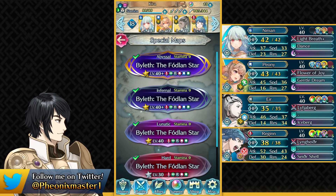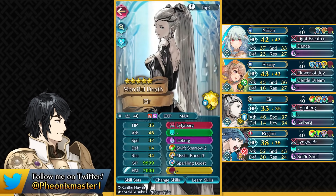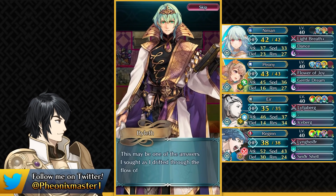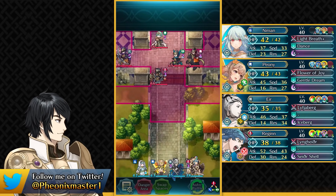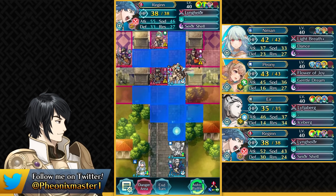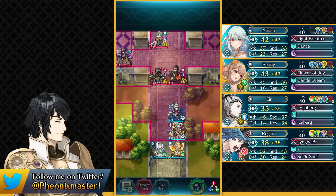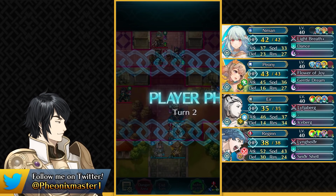For Lunatic we're gonna be using the same team again, but you don't really need any kind of skill inheritance or any kind of sacred seal here — all of these are completely vanilla units. So let us begin with Lunatic. On Lunatic we have just one less enemy; we don't have that Blue Mage. So we can start the same again: take care of this Axe Fighter, have Air Teleport. There's no Sturdy Impact actually on Lunatic, so she doesn't really need Quick Riposte to take care of this guy.